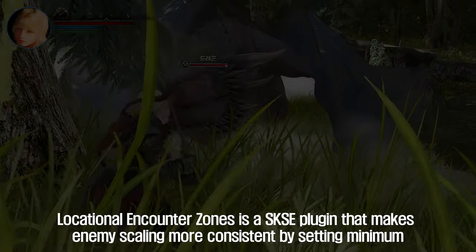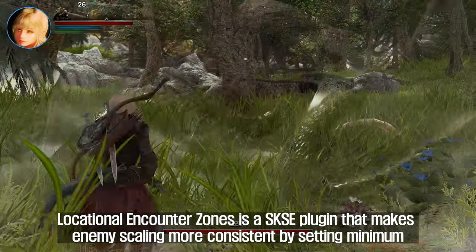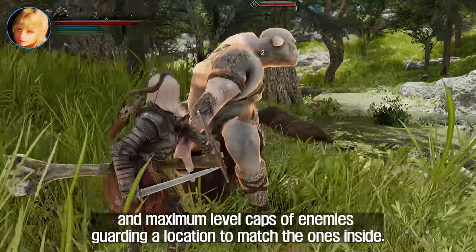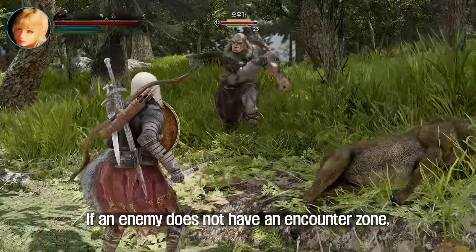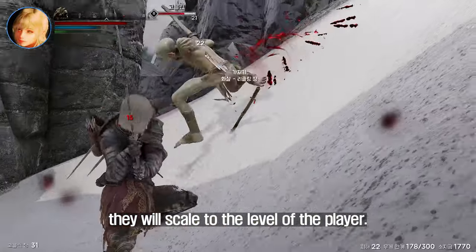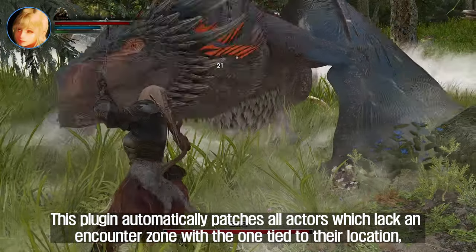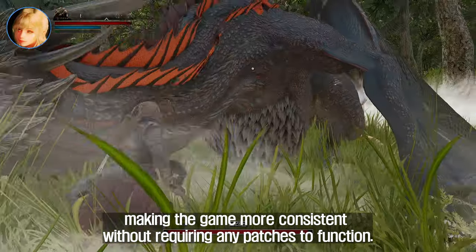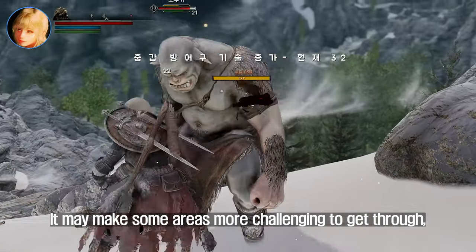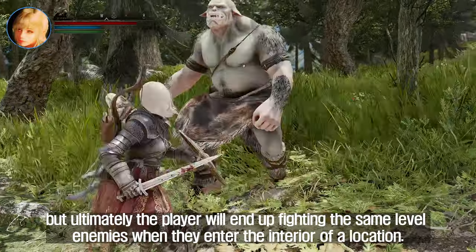The sixth plugin to introduce to you is Locational Encounter Zones. This SKSE plugin makes enemy scaling more consistent by setting minimum and maximum level caps of enemies guarding a location to match those inside. If an enemy does not have an encounter zone, they will scale to the player's level. This plugin automatically patches all actors which lack an encounter zone with the one tied to their location, making the game more consistent without requiring any patches. It may make some areas more challenging, but players will ultimately fight the same level enemies when entering a location's interior.